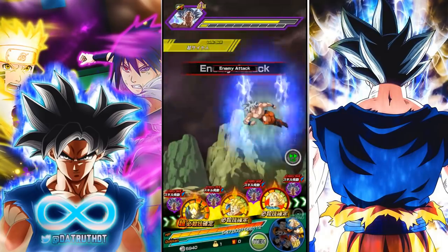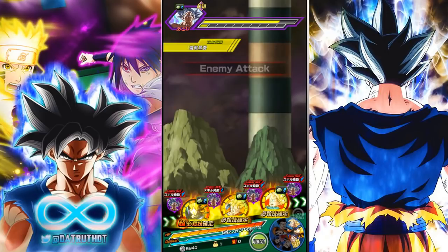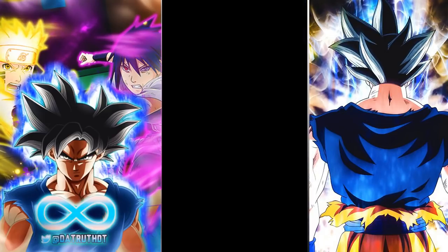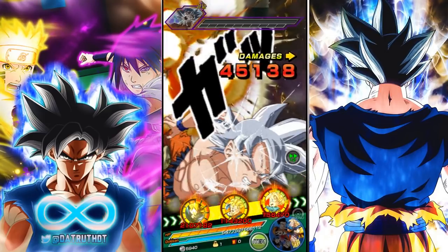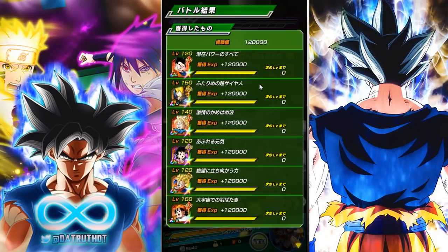These new units with the active skill mechanic are going to eviscerate Super Battle Road. LR B Pan with her attack buff, stats, healing, stun, and damage reduction is going to be even better in Hybrid Saiyans Super Battle Road — I'll definitely be taking her in there after she releases. Here was LR B Pan, one of the free anniversary units. Very exciting — make sure you grind her up. She's the first unit to have the active skill mechanic. Let me know how excited you all are and I'll catch you guys next time.